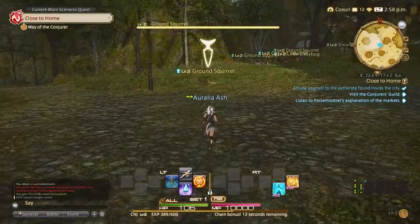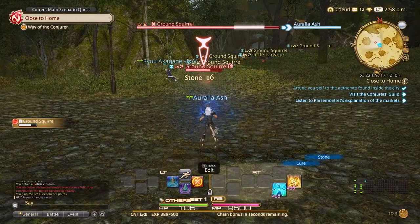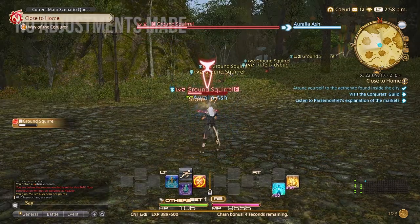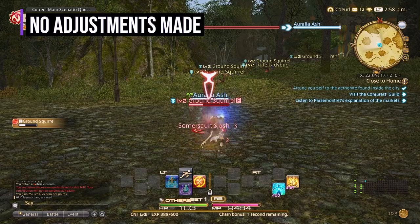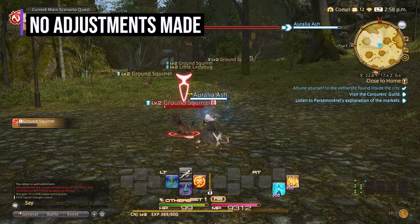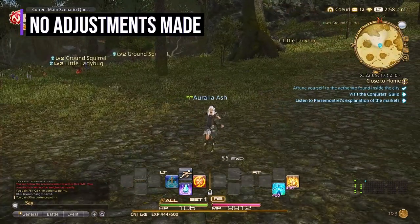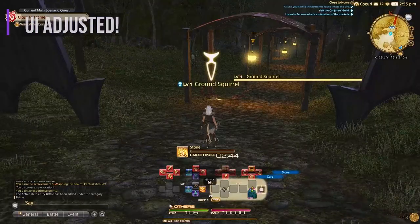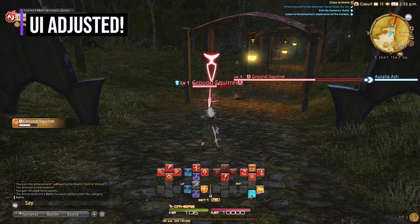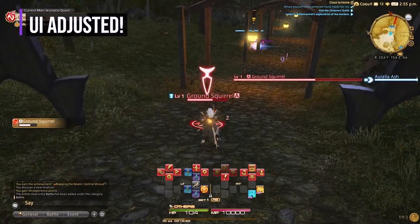So let's jump outside to see what our menu would have looked like if you had made no adjustments. Horrendous — it's just clunky, a lot going on, makes it hard to enjoy the game, focus on enemies, and enjoy the scenery. Now let's see what it looks like now that we have adjusted everything. This right here is how you play an MMO. It's so nice and clean and keeps everything compact, and you can actually enjoy the game.